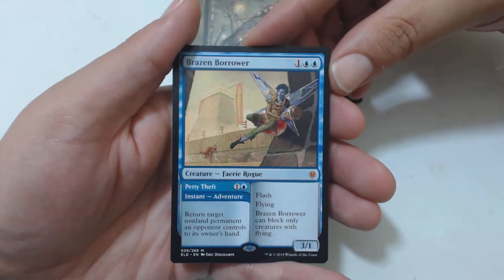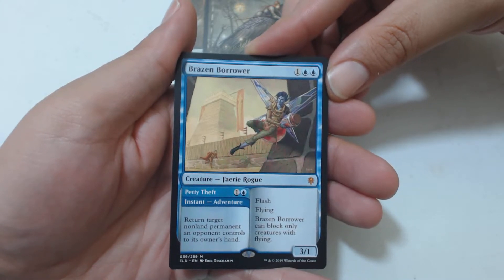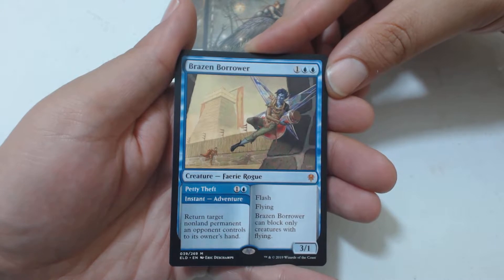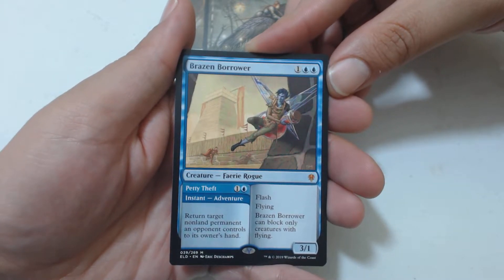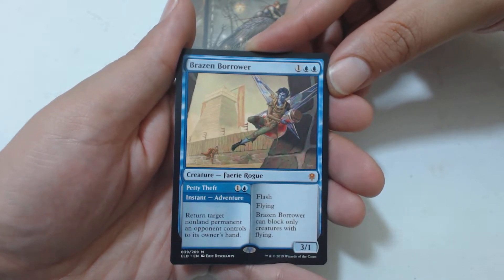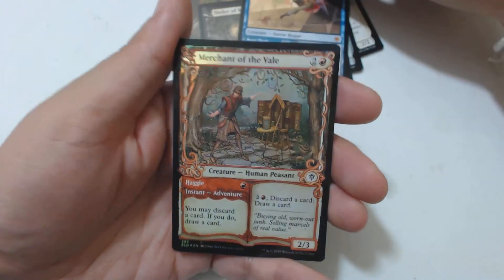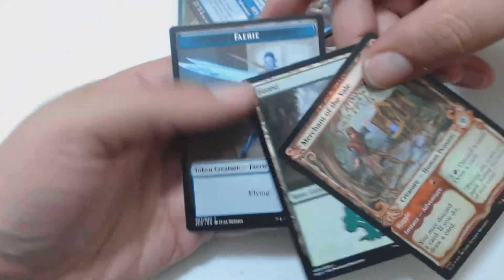My rare — or mythic! Brazen Borrower: one and two blue, fairy rogue, three-one with flash and flying. Can only block creatures with flying. Its instant adventure is Petty Theft: one and a blue — return target non-land permanent an opponent controls to its owner's hand. And look at that — I got a foil Merchant of the Vale in that storybook artwork!